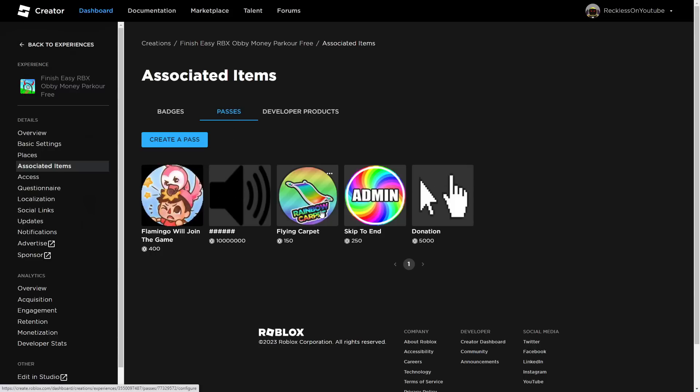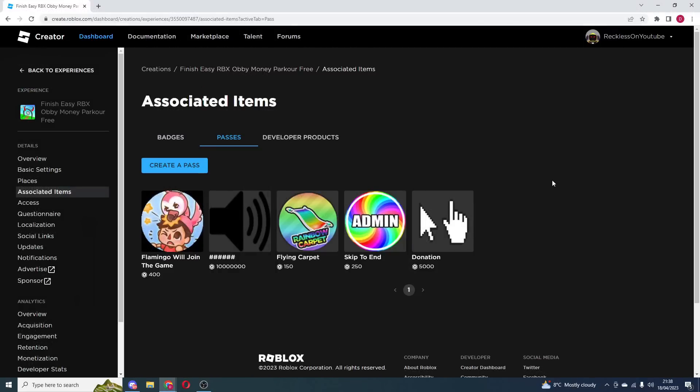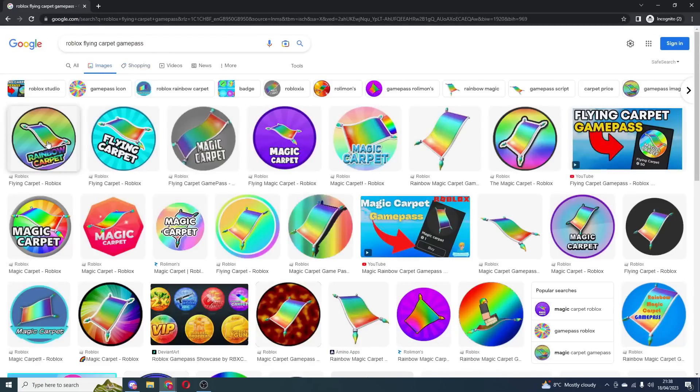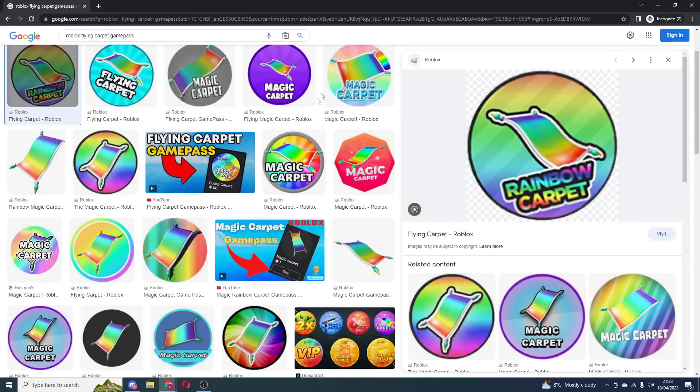Flying carpet — this is an actual Game Pass in my game, and you see how I've got a picture. You don't actually need a picture, but if you did want a picture, you could type it on Google, like 'Roblox flying carpet game pass'. This is pretty much what everyone does, and you can simply press Save As and just save the image.